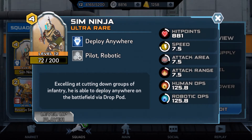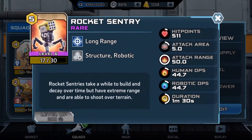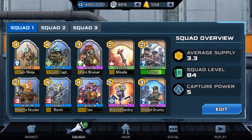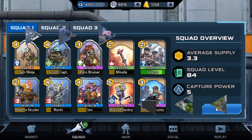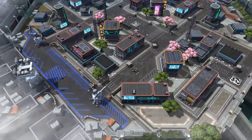My Sim Ninja is level 12. This is the deck I've been running for him. I just recently got the rocket sentry so I'm trying that card out — I don't know if I'm going to keep it there. Let's jump into a battle.